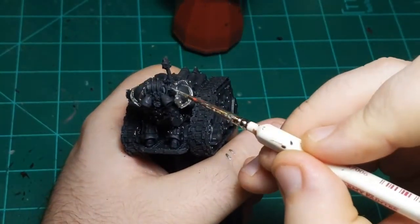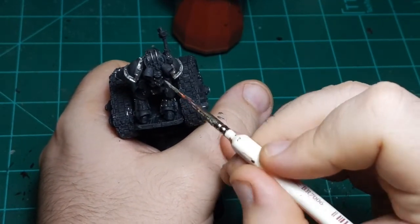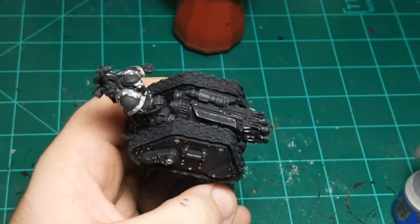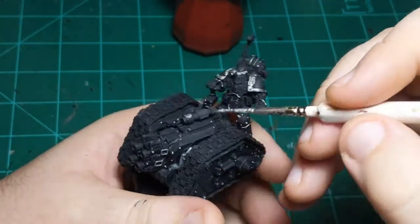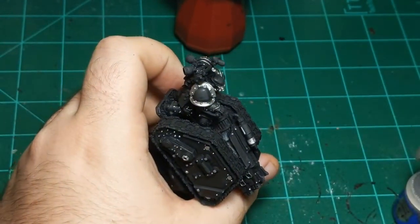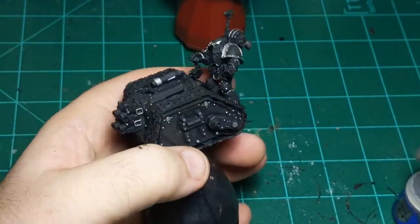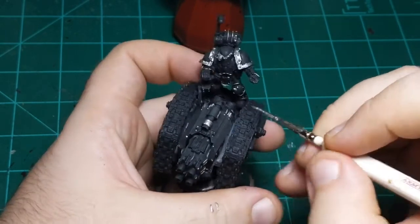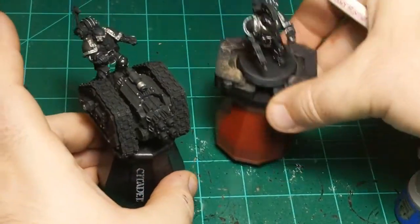Let's just get these last couple details on the back of him and then we'll be done with the silver. I'm going to do a couple silver details here — this bit on what I assume is the aiming device, and these things here. I'll do the shells in silver also. That'll do it for the silver — thank goodness. Ready to be done with that silver.